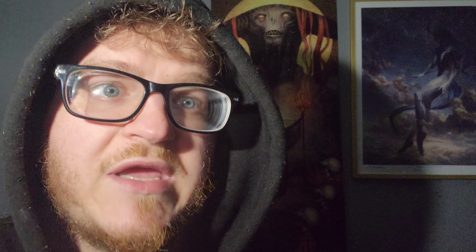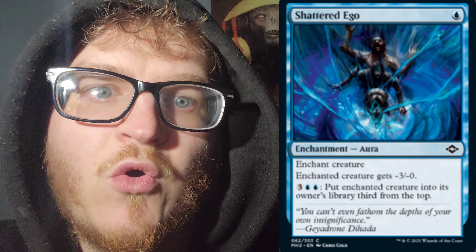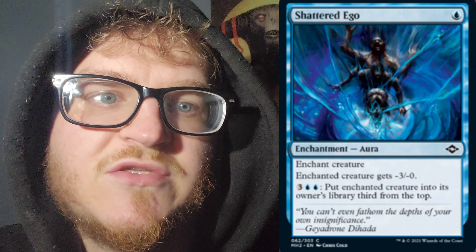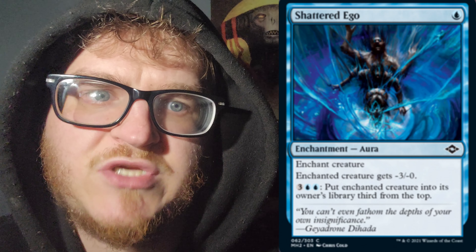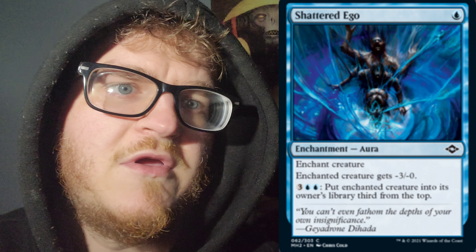Next up, we have Shattered Ego for 1 Island — 1cc enchantment aura. It is an enchant creature. Enchanted creature gets -3/-0. You can pay 3 mana and Island Island — so 5 mana in total — to put the enchanted creature into its owner's library third from the top.